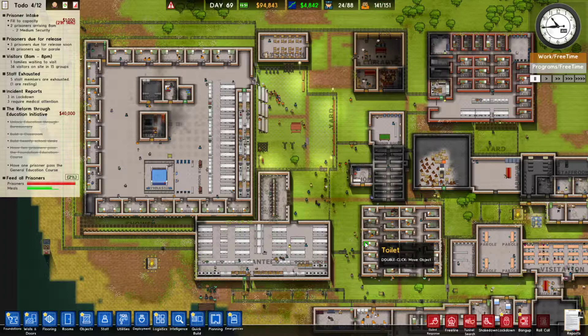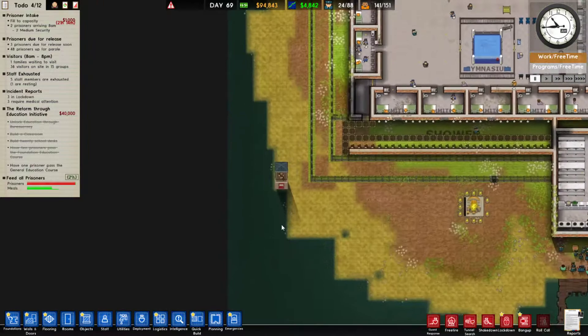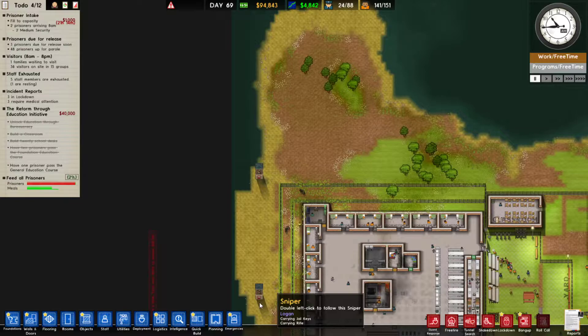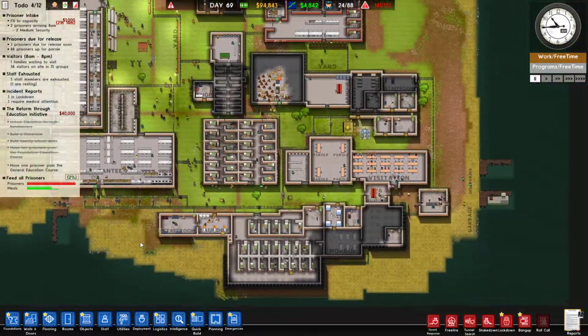Hello, and welcome to Grunt Gaming, and welcome back to our Let's Play of Prison Architect Island Bound. Last episode, due to an escape that we suffered, we built some sniper towers out here, which is eating up a bit of our money. And we need to make some more money — money is what everything revolves around.